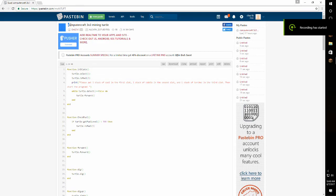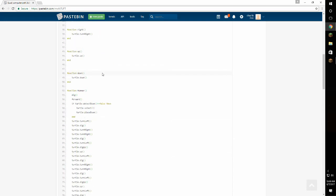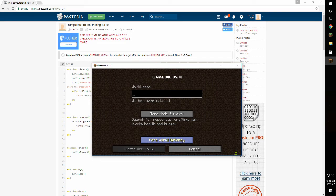Here's the code for my ComputerCraft 3x3 mining turtle. The code is actually fairly simple but took me a while to think up and quite a while to fix all the bugs. I uploaded it to Pastebin — if you want to use this you'll have to copy the part at the end of the link. I'm just gonna call this 'world mining turtle' and then change it to creative.